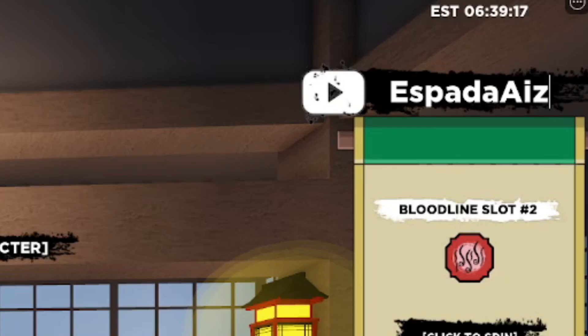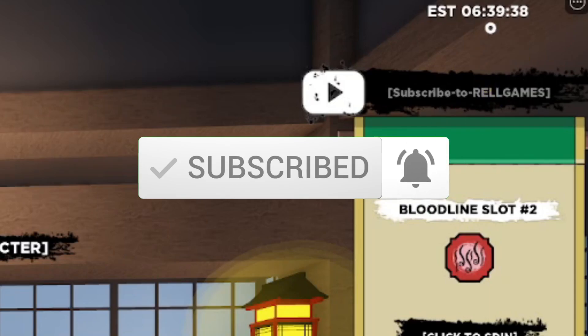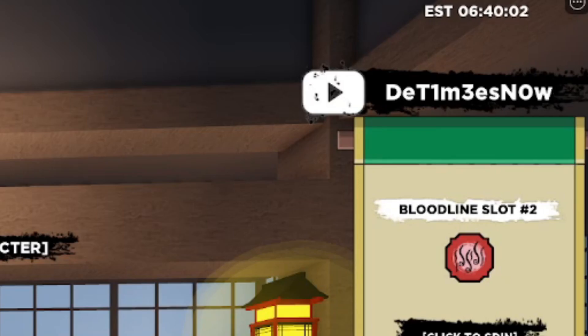Make sure you put an exclamation mark at the end of every code otherwise it won't work. If you haven't subscribed yet, do yourself a favor and hit like and subscribe — I'll be dropping more working codes next week. The next working code is 'DTimesnout' — type it as D-T-I-M-E-S-N-O-U-T and then put an exclamation mark at the end. I believe they meant to say 'the time is now' — the spelling is a bit weird but that's the code.